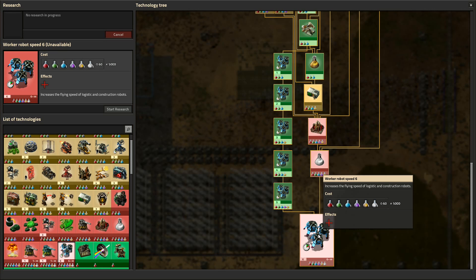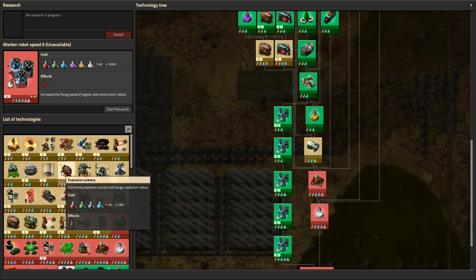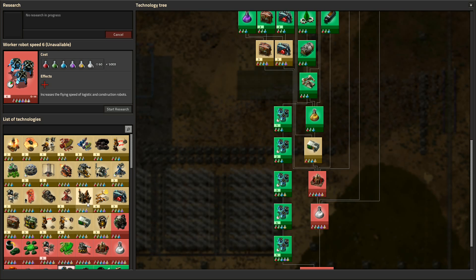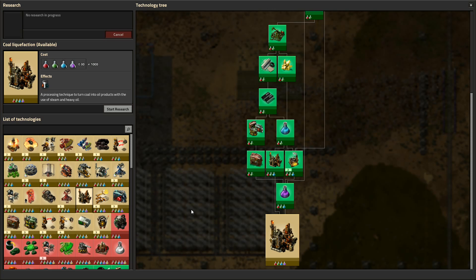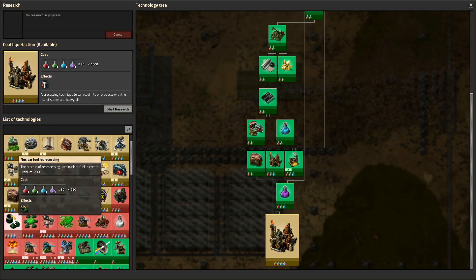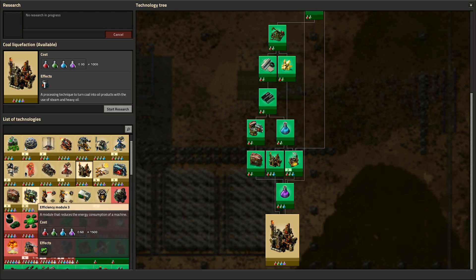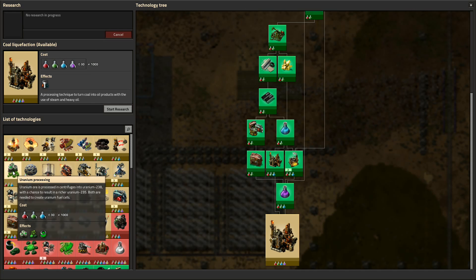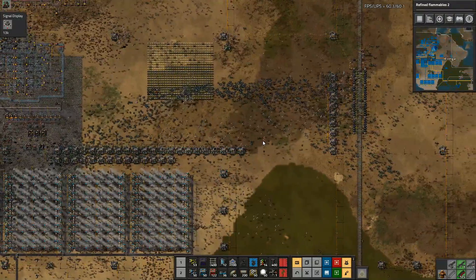The next worker robot speed upgrade is down here but that takes 5000 and also requires space science packs, which we can't get until we start launching rockets. We've got other things to worry about before that. Coal liquefaction is a cool thing to unlock but right now it's not going to be hugely beneficial. Eventually we'll want to do the Kovarex enrichment process, nuclear fuel reprocessing, and get nuclear power going - all helpful and useful things. But those are things I'll deal with later, along with uranium processing.